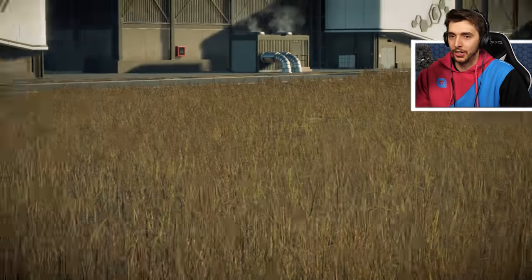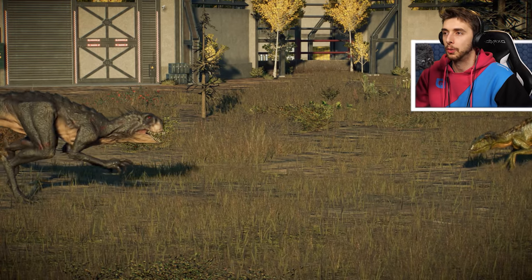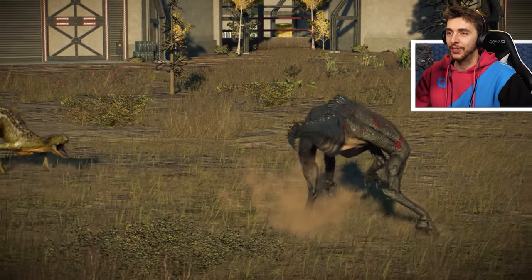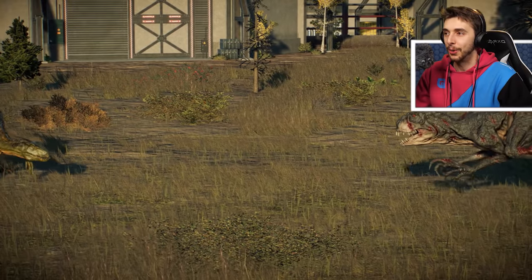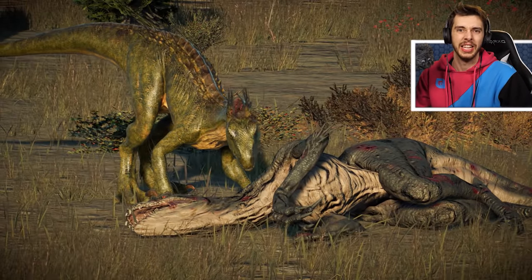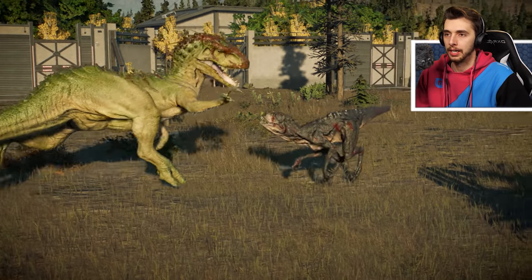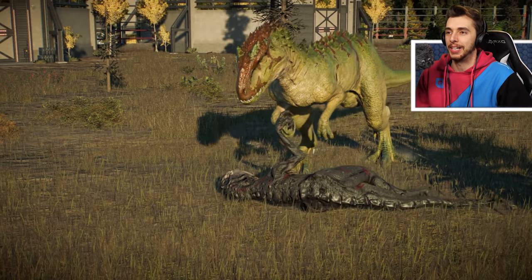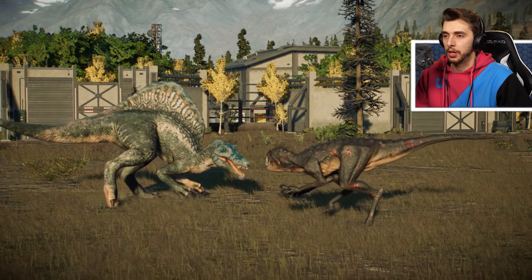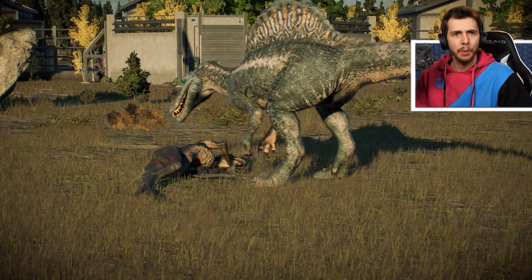I want this Indoraptor to win — I want to see Scorpius Rex's death animation, because we've seen a lot of kills. It dies very similar to everything else that Indoraptor kills. How does Indominus Rex do against Scorpius Rex? Already one bite. Oh, the throwdown! Oh, the bite — I think that's how Indominus Rex normally kills things, so no unique animation there. But hey-ho, at least we got to see it. Was hoping for something a bit different.